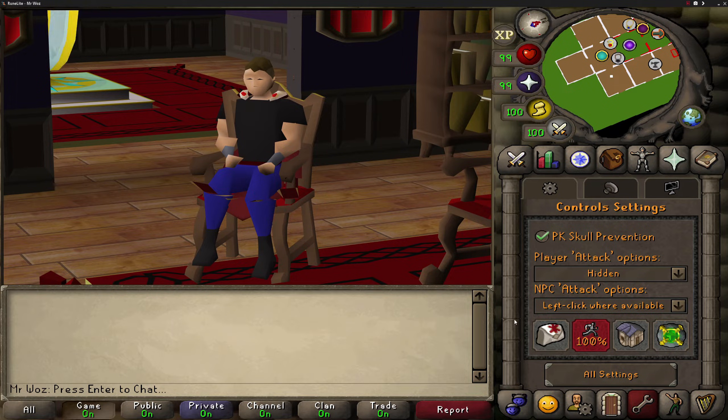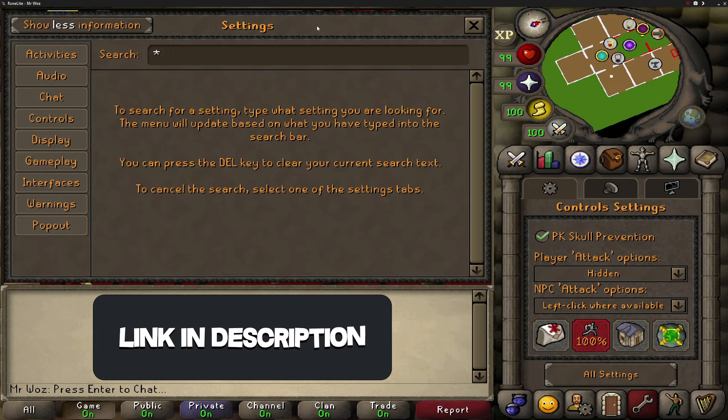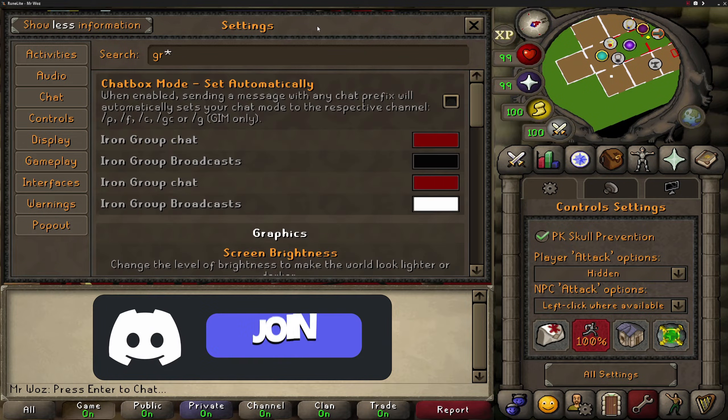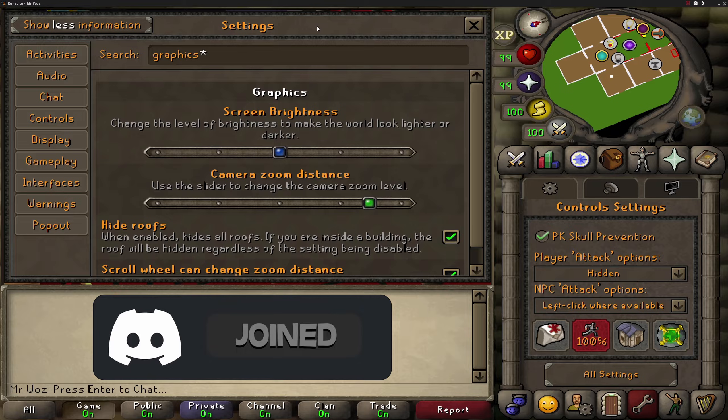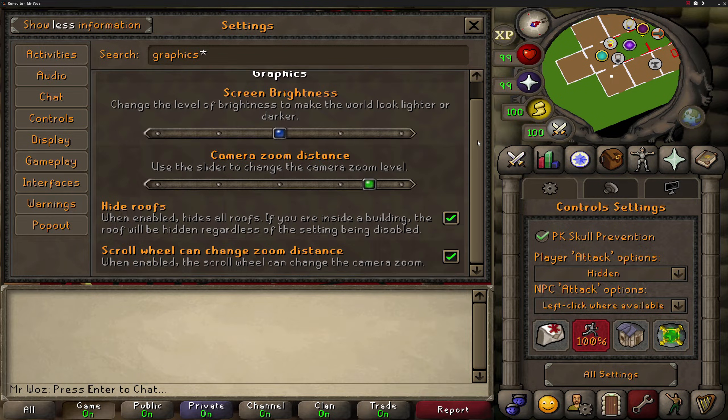Let's quickly move on to the last section, which is control settings. As you can see there are a bunch of options, but none of these actually make a graphical difference or make your gameplay smoother. If I type in graphics, for example, it's pretty much the same as the display settings but with a couple of extra personal preference options such as hiding the roofs.